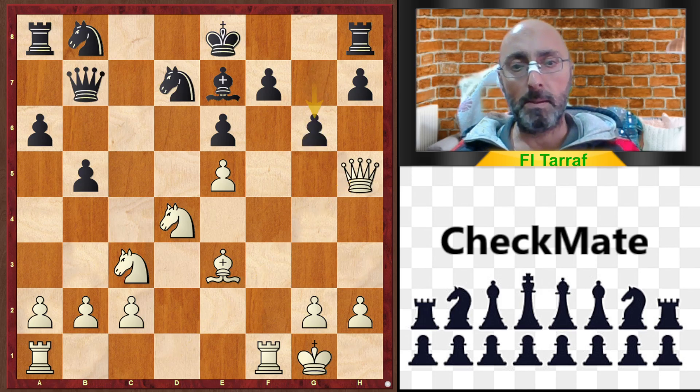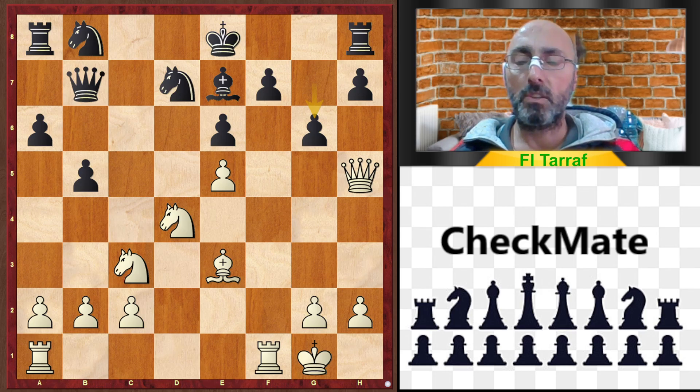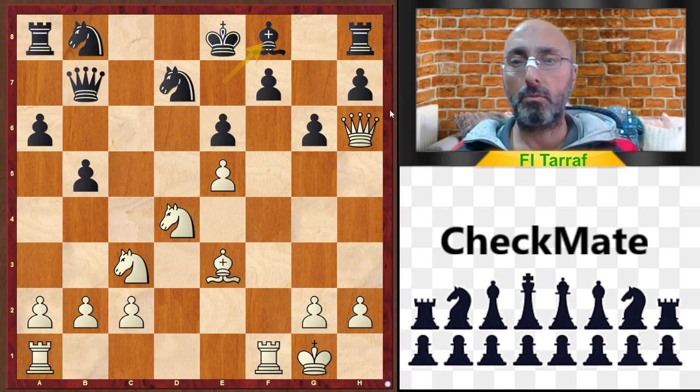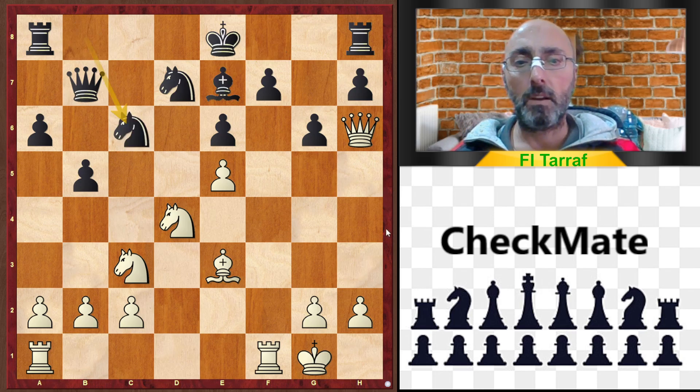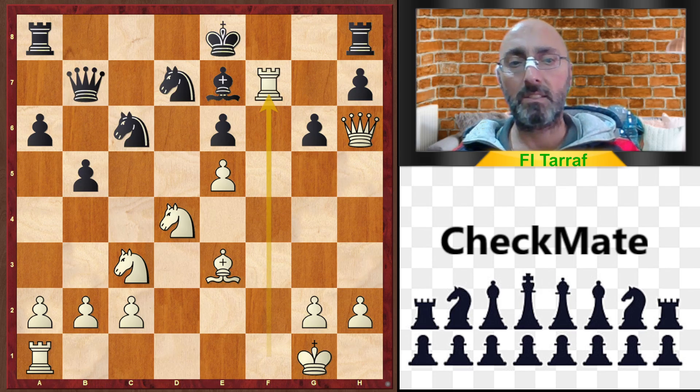g6 was played — and you have to be careful about pushing pawns in front of your king, especially if the king is still in the center, which is worse. Queen h6, preventing castling. Black played Bishop f8 to expel the queen from the h6 square, wanting to castle. Another option was Knight c6 — after Knight c6, Queen g7 or rook takes f7, but rook takes f7 is not sufficient for white.